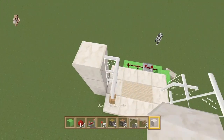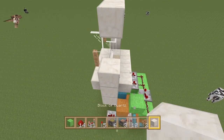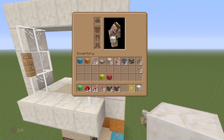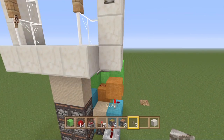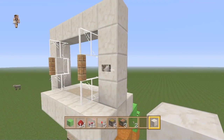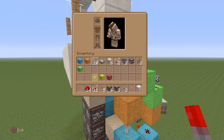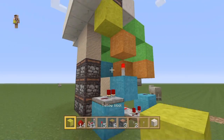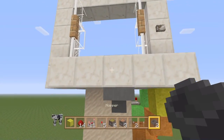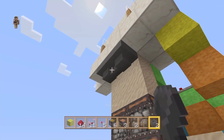So that's our door frame in. Our button's going to be right here — place a button right here and break out this block because you won't be able to see it down here anyway. Two blocks below this button, place a sticky piston pointing downwards. Place a block there and hook around the back. Place a hopper going into that sand, then crouch-click and place another hopper going into that first hopper — so they're going into each other.